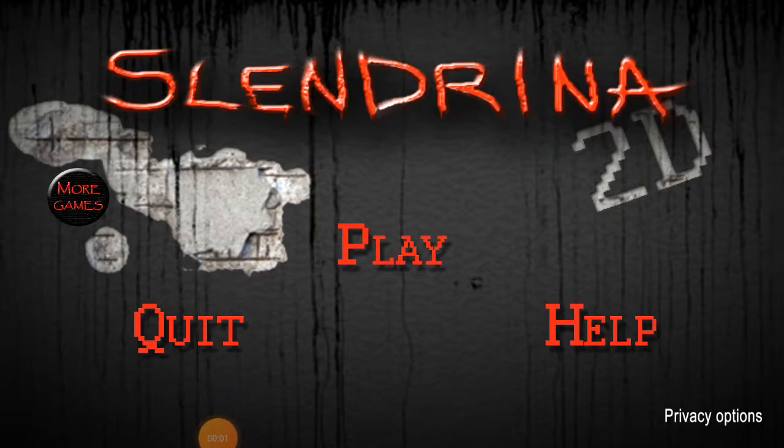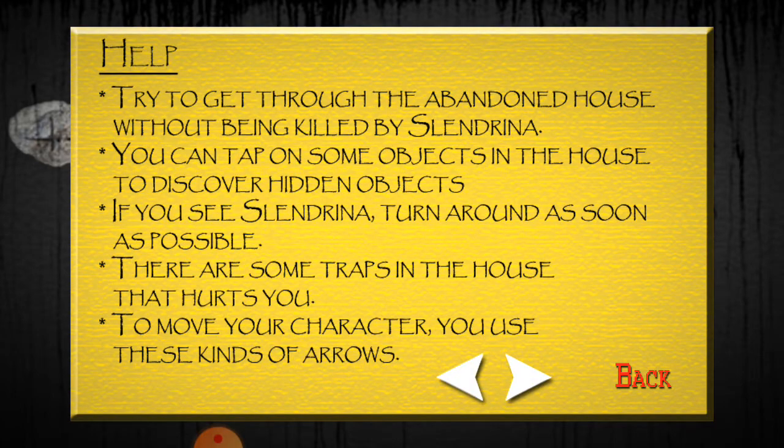I'm going to be playing a horror game, Slendrina 2D, to see if I can win this game because I've never won it before. Try to get through the abandoned house without being killed by Slendrina. You can tap on some objects in the house to discover hidden items. If you see Slendrina, turn around as soon as possible. There are traps in the house that hurt you.